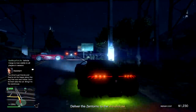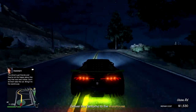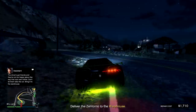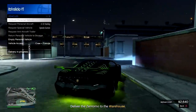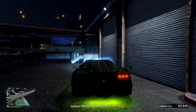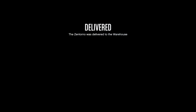What you guys are actually going to want to do to make a ton of money is source top range vehicles, because those you can make $80,000 profit after you pay your upgrade fees. To do this, you guys are going to want to source 10 of the standard range vehicles and 10 of the mid range vehicles first. Then you should have all 10 of those vehicles, giving you 20 vehicles in your warehouse. And from that point on, you'll only be sourcing top range vehicles.